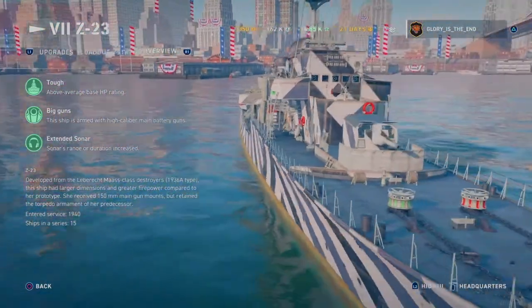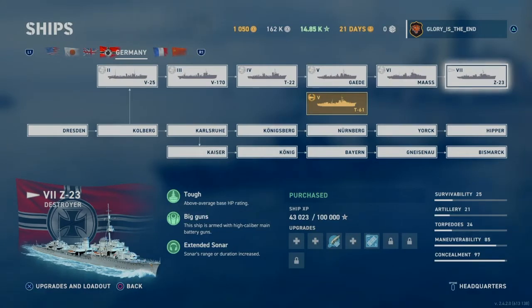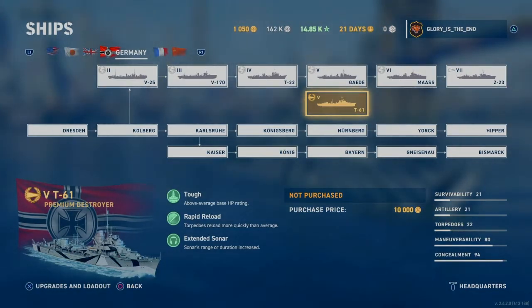I love the detail of these ships — it doesn't get much better than this. I'm very happy to say I now have all the base German ships. I don't have the T61 though — not too excited about paying 10,000 gold for that ship. There is a premium German ship I have my eye on at tier 5, but here's hoping they have a discount on it in the future. I believe it's about 10,000 gold, which is around 50 to 60 Australian dollars — quite excessive I think for a ship.